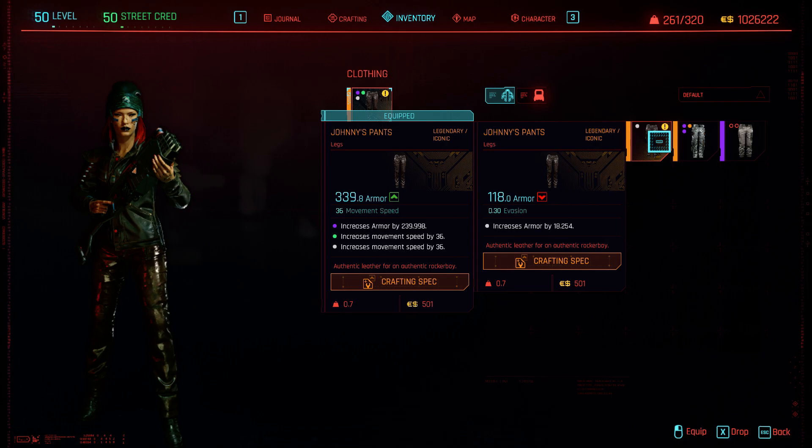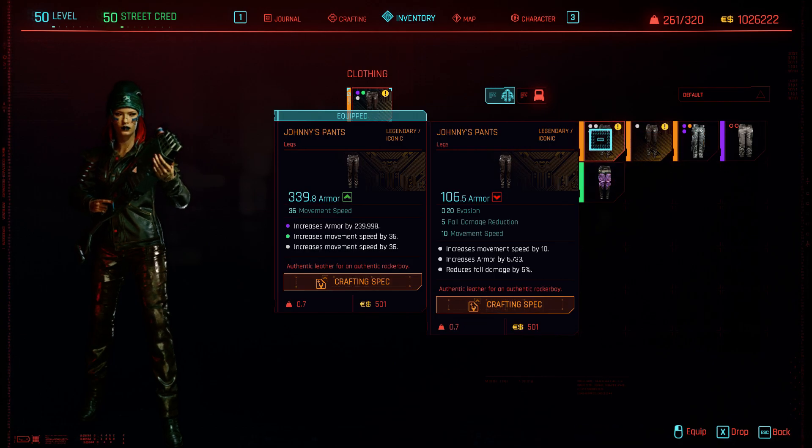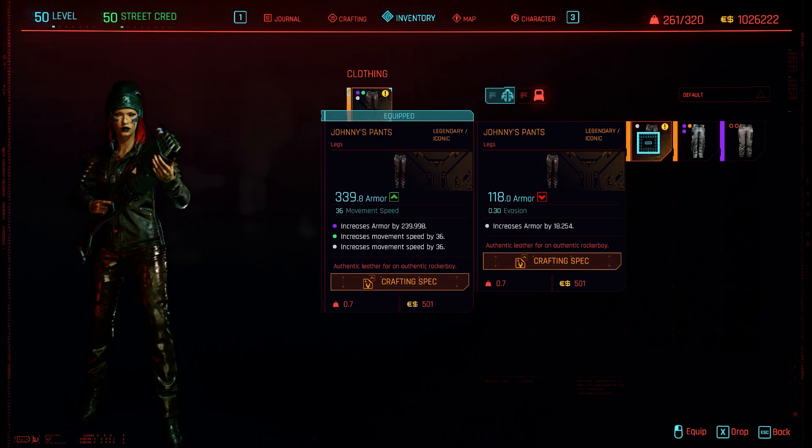I already have a Bully mod baked into my shoes. And if you can look at this, I have baked-in movement speed on my current trousers. I just crafted this crappy pair with one slot and the better version of the Evasion mod baked in. I already had a 3-slot with the slightly lesser version baked in, but it's got 3 slots. This just has the one.